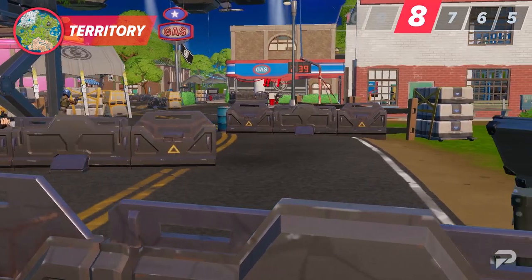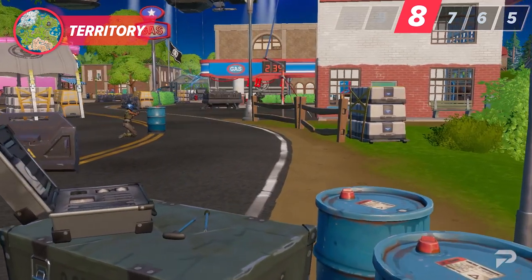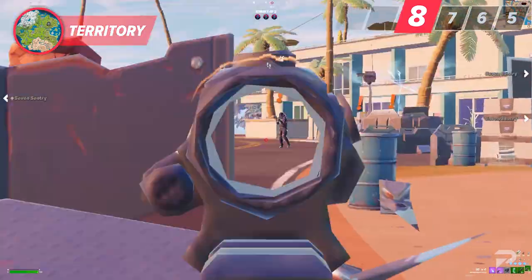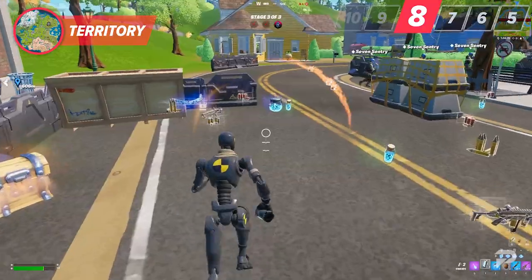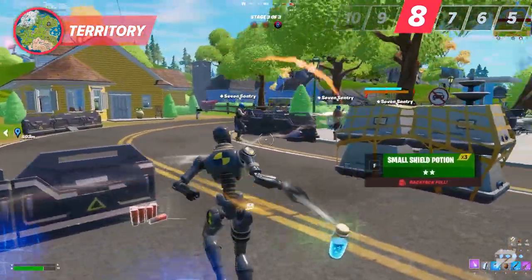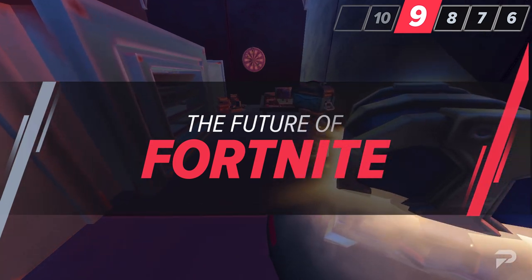The war is still raging on, and a new POI is now the center of the conflict: Kondo Canyon. Just like the Daily Bugle, the Seven and the IO are currently fighting it out there, which means it's the location you'll want to focus on if you want to collect some good loot as the chaos ensues.